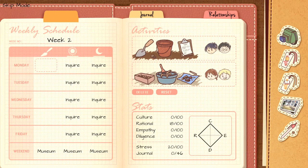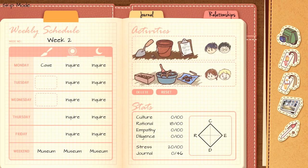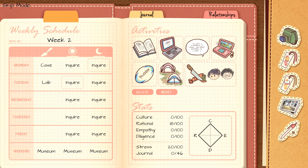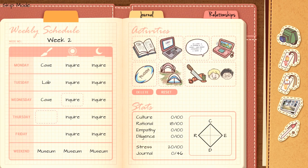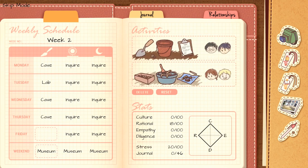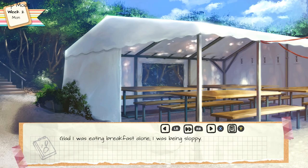Choose more options. For Monday, choose Cave. For Tuesday, choose Lab. For Wednesday and Thursday, choose Cave. For Friday, choose Lab. So it's Cave, Lab, Cave, Cave, Lab. Start the playthrough.